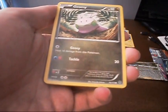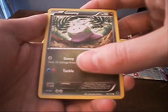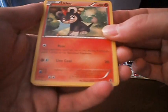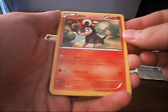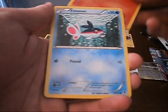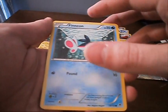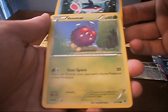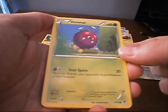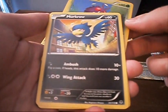We got a Goomy. He's got Gooey — heals 10 damage from himself — and Tackle, which does 20 damage. Next, Litleo. He's got Roar — your opponent switches his active Pokemon — and Live Coal, 20 damage. Finneon — we've actually seen this guy too. Pound does 10 damage. Next up, Venonat. Stun Spore: flip a coin, if heads your opponent's active Pokemon is now paralyzed. Really basic artwork, not super into that.